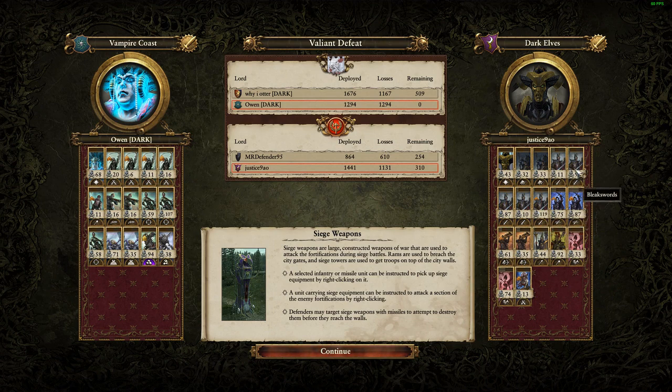Justice did a great job using the Bleak Swords — he went wide with them because he wanted something to deal with the zombie pirate deckhand swarms. The Blackguard in the back kept me honest with my knights. The Dark Riders — Justice went with the variant without shields, which is interesting, so they were only 450 gold rather than 500, correction noted. The Harpies are a great option against factions like the Vampire Coast because they can just fly over things and cause so many problems. Witch Elves are always great too. Overall, very well played and a fun matchup — hopefully you learned from some of the mistakes I made in this game.